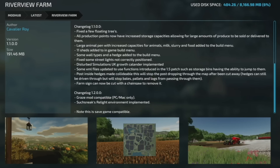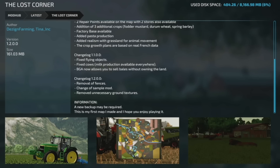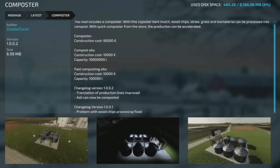As far as mod updates for all platforms: Riverview Farm from Cavalier ROI updated to version 1.2 — grazing mod compatibility for PC/Mac and Sunix Relight environment implemented, save-game compatible. Lost Corner updated to version 1.2 — removal of fences, changed the sample mod, removed unnecessary ground textures. Lizard LZ 150 updated to version 1.1 — adjusted sounds, new colors, new tires, designs, mirrors, passenger sport requiring the Kubota DLC, and fixed the belt lock bug. Lizard Cultivator 2.5 Film updated to version 1.0.1 — added AI agent and changed the description. And the Composter from Zotelzog updated to version 1.002 — translation of production lines improved and ash can now be composted.